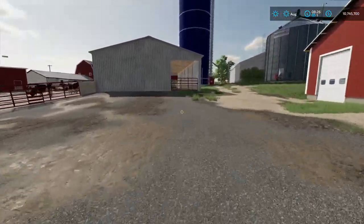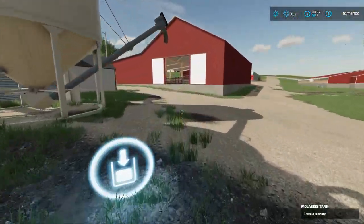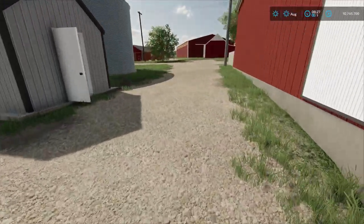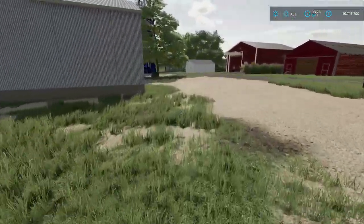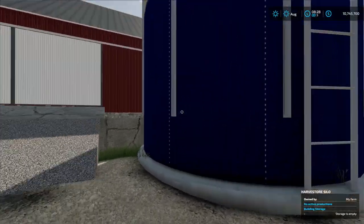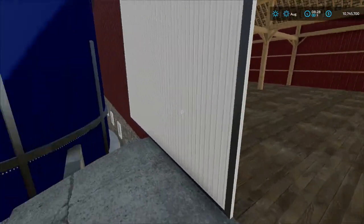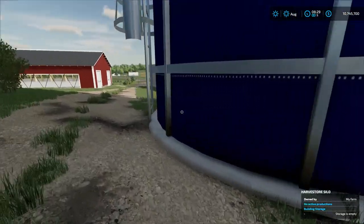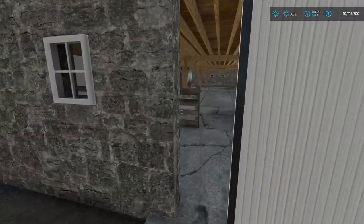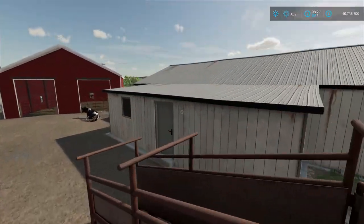All right, that's one big cow barn — not bad. Does anything show up over here though? This is just empty. Do these actually work? Yep, they are actual silos. That opens — is there anything down below? Milking machines! All right, can I get in this building?